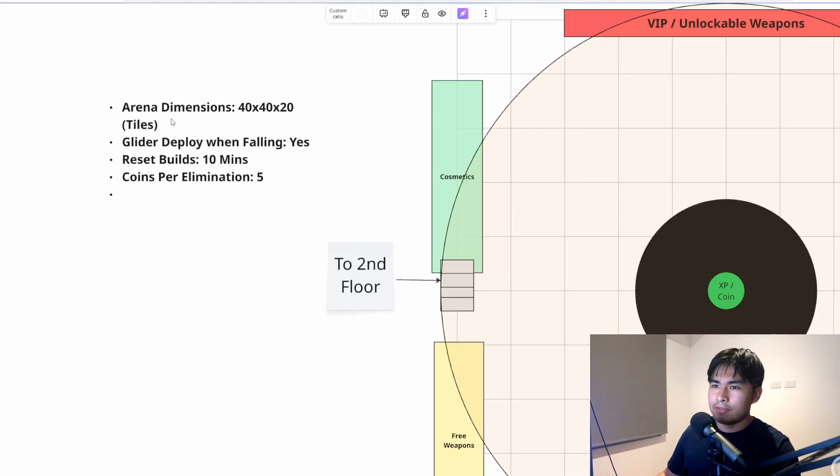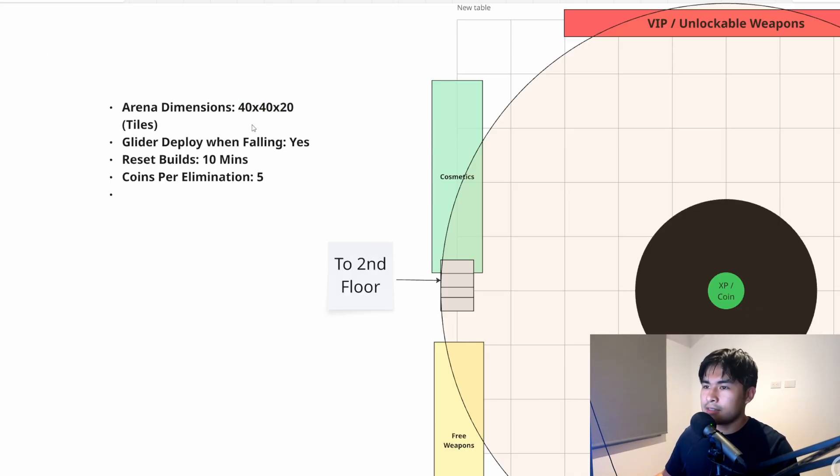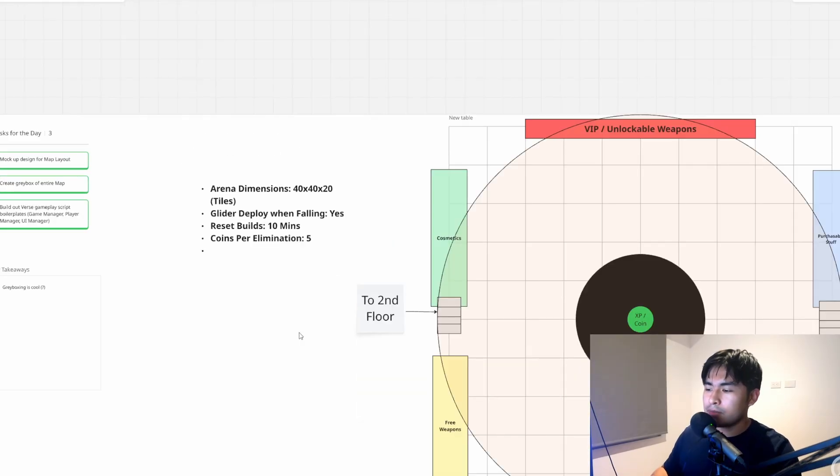The actual arena itself is just a huge box that's 40 by 40 tiles, and it just has walls on all sides that are 20 tiles high. Let me jump into UEFN and show you guys what this currently looks like.